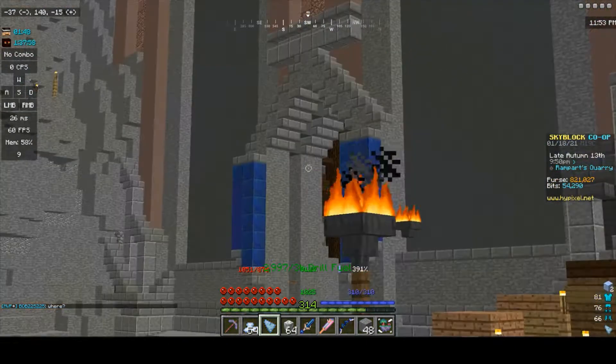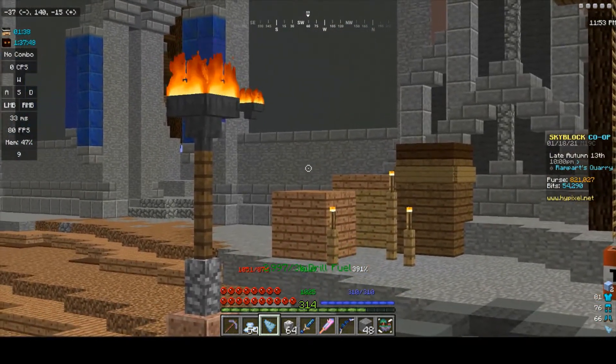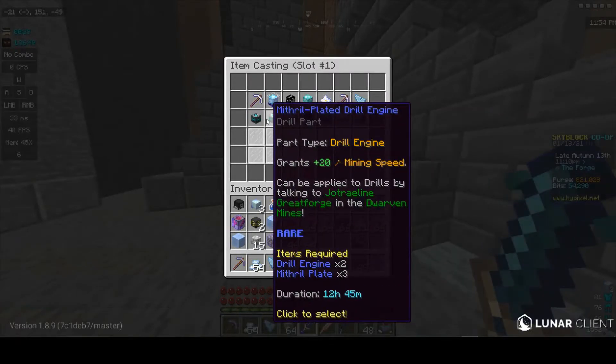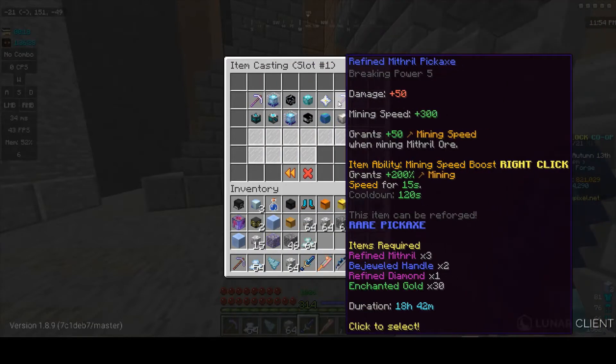I need to go do that fallen star. That only grants 20 mining speed, which is insane. For 12 hours and 45 minutes, 20 mining speed? I'm deeply sad. That gives 300, and so that's 350, which is still worse than this.